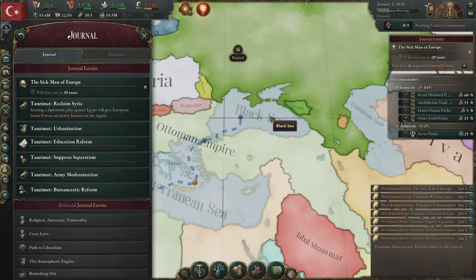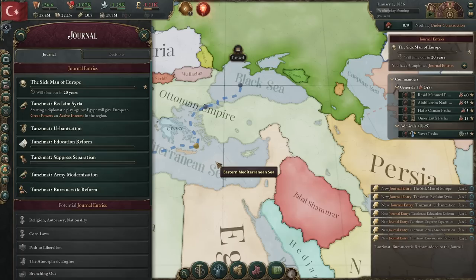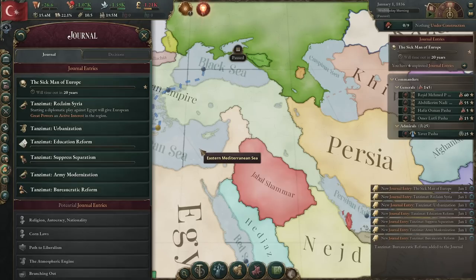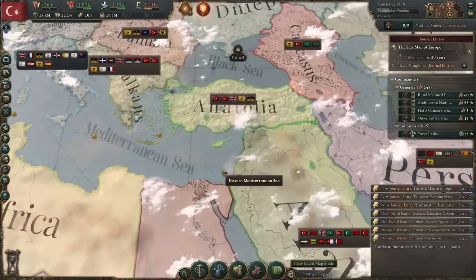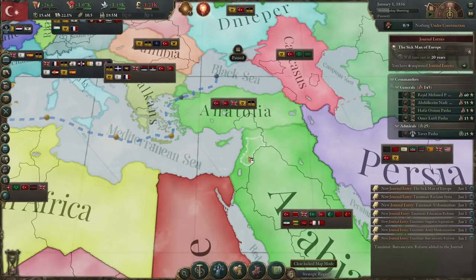Starting at the top, we have Reclaim Syria. All this requires is that we go back and reclaim all of the states that the Egyptians owned that we used to own. If you come over and click on the Strategic Regions map, it's basically all of the green states not owned by us. If we go to war with the Egyptians and retake all of those states, that journal entry will complete.